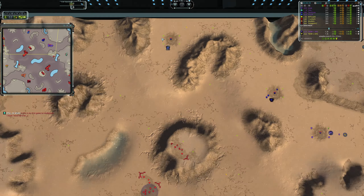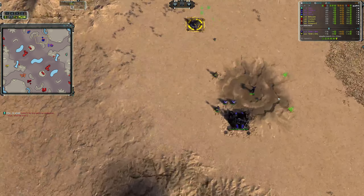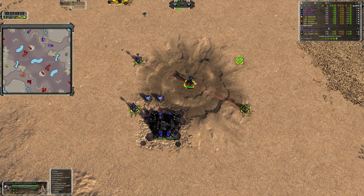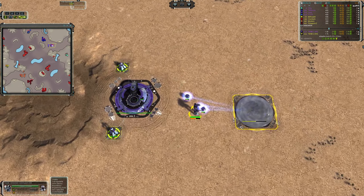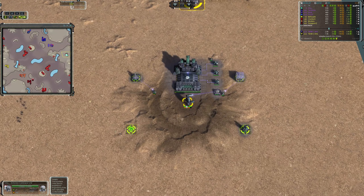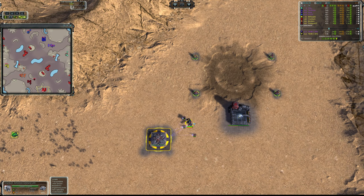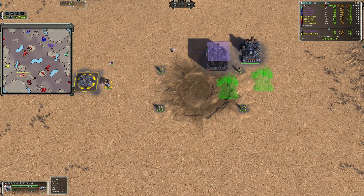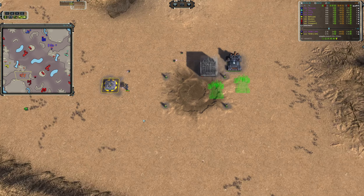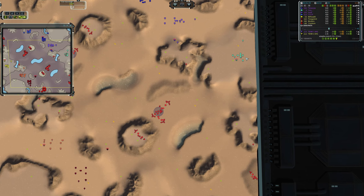Team One at the top, Team Two at the bottom. Starting northernmost: CCCP, going UEF opening first land. Next, the CEO of Terracorp, going Cybran opening first land. Then iRub, going Aeon opening first land. Last on Team One, Anu going UEF opening first land. On Team Two: CrumBum going UEF opening first air, Paragon KZ going first land, Mustara the leader of the indigenous peoples going first land, and Mr. Riage 98 going UEF opening first land.